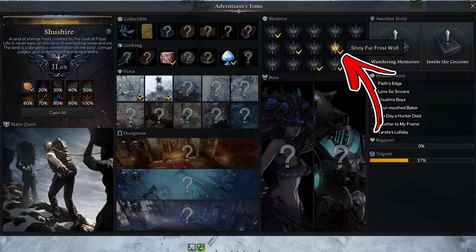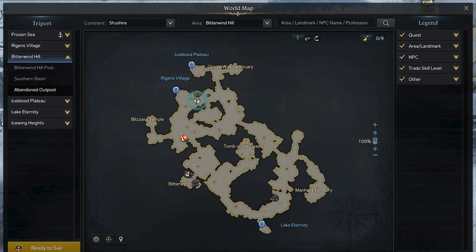In the Shushire continent, the night monster takes the name of Shiny Furfrostwolf. In order to find it, you have to visit the Bitter Wind Hills area.